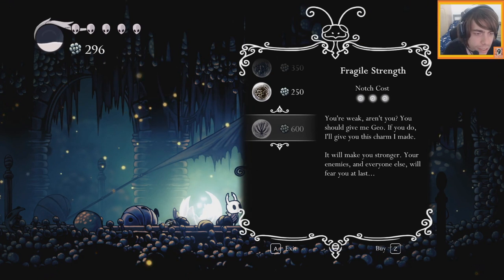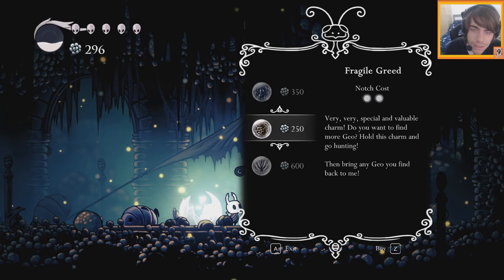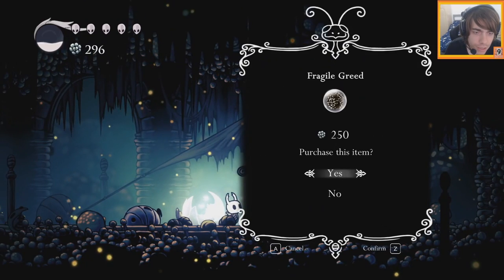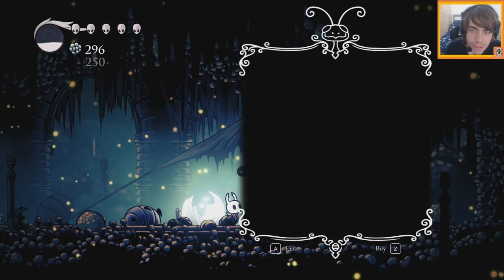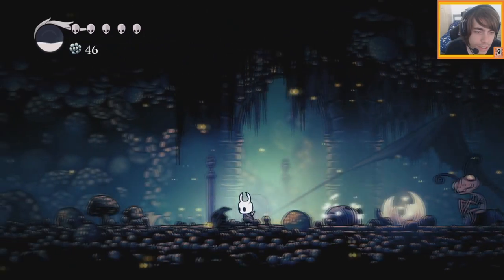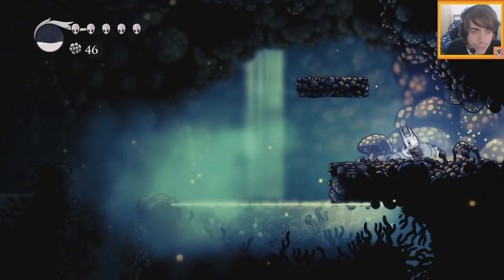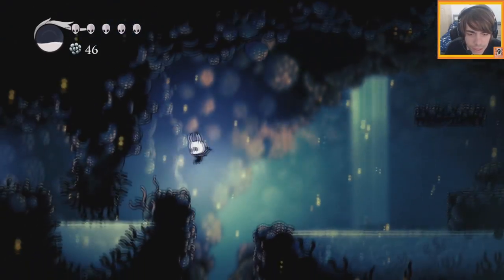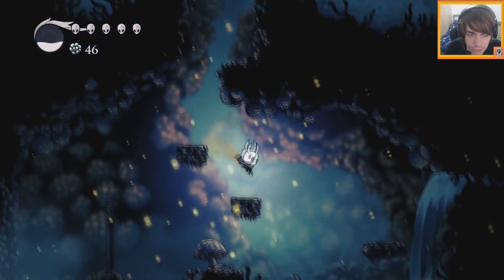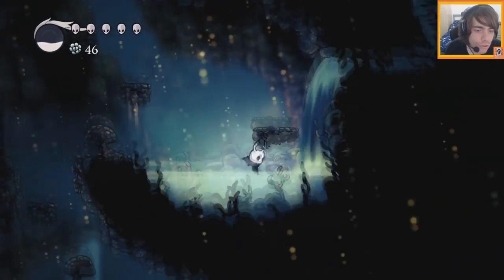Fragile Strength — everyone else will fear you at last. Interesting. I will buy this one just to clear the money so I don't lose it. Though, let's look after me — which is mildly concerning. I might need the money to pay for the map. I didn't think about that option. Hopefully he's not going to ask for too much.